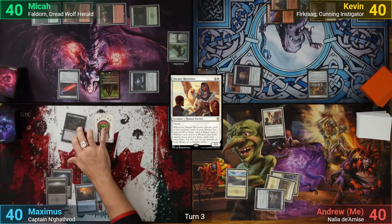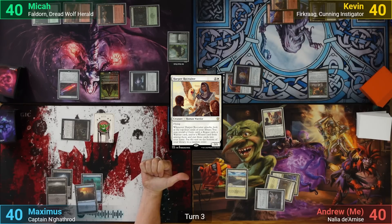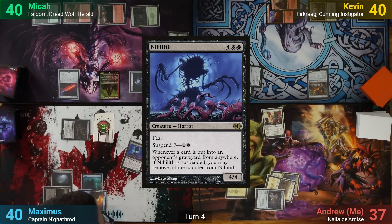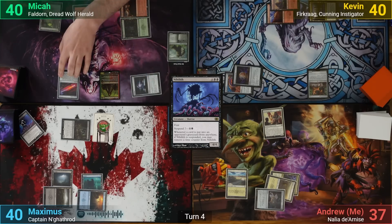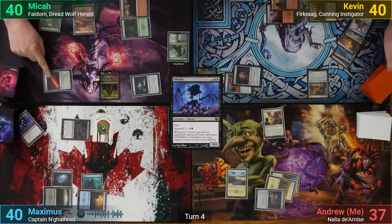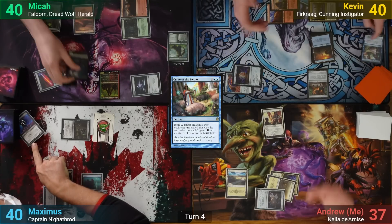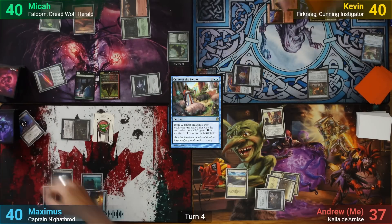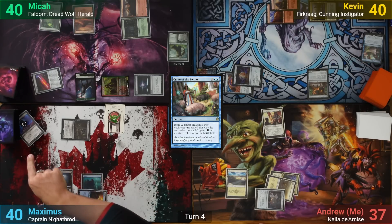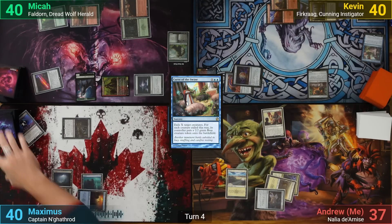Maximus plays an Island and heads at me with the Woe Strider. In his second main phase, he suspends a Nihilith with 7 time counters and passes. Mika draws and in his main phase activates the Chaos Wand, targeting Kevin. Kevin reveals until he hits Curse of the Swine, which Mika casts — putting X to 0 as if he has a choice — and gets a Wolf token from Faldorn. With the spell hitting the graveyard, Maximus removes a time counter from the suspended creature. Faldorn then heads at Maximus, who blocks with the Goat token and sacrifices it before damage to scry 1. Mika then foretells a card and passes.